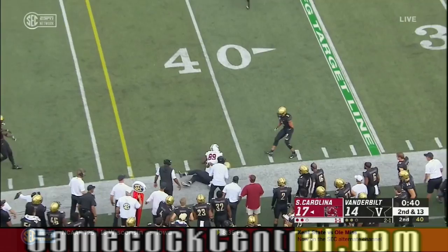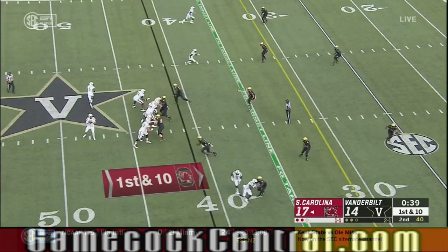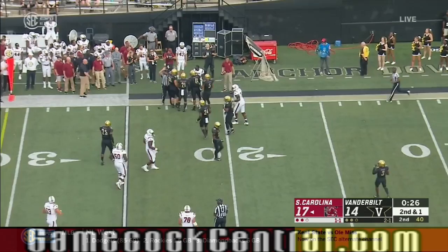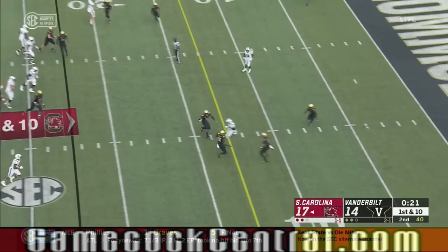They get the play off as Vanderbilt fans think he didn't control that catch. Dowdle gets inside the 35-yard line — we're inside a minute here with 31 seconds. Quick throw again, Samuel with the stiff arm. They move the chains — now inside the 15-yard line as Edwards makes the catch. No rushes on first down so far this game.